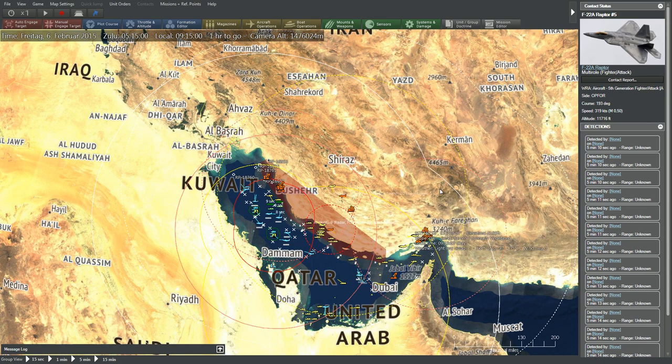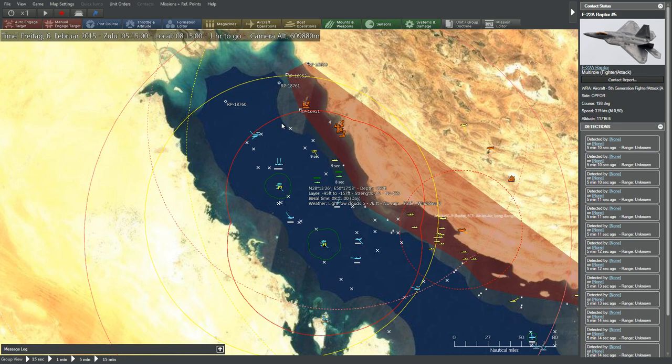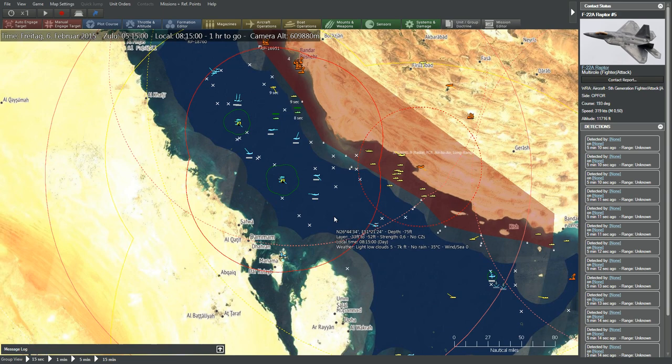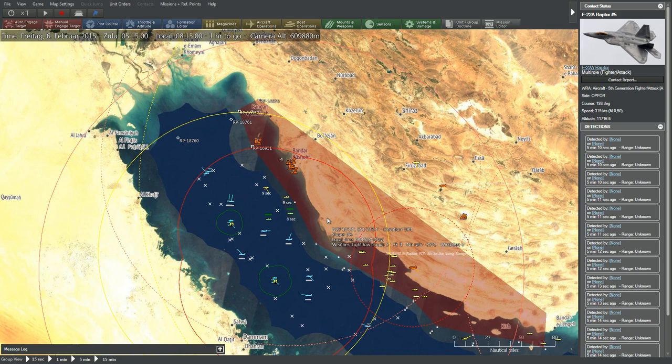On the other side of the Persian Gulf is Iran, just to the north. We will be trying to get our forces through the straits and out of the way. The scenario is set for one hour, and probably we're going to have to contend with an Iranian attack. So let's see what's going to happen.